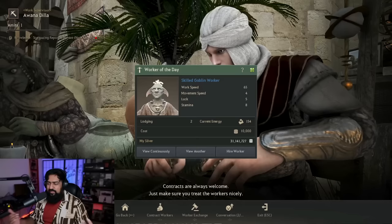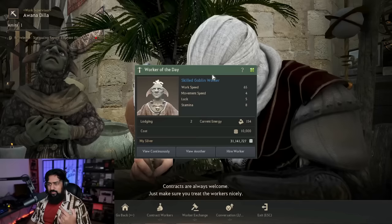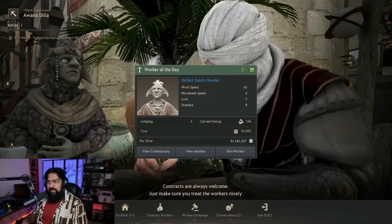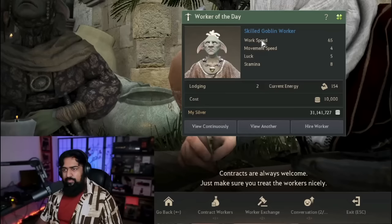Each tier of worker is way better than the last, with Artisan being the best. Starting out you can definitely pick up some blue or yellow workers just to get started — they are perfectly fine. Over time you can acquire new workers by buying them at the worker exchange, rolling for them, or even using the promotion system.